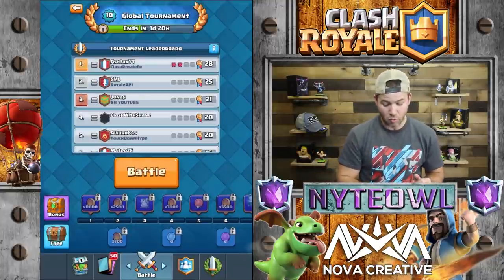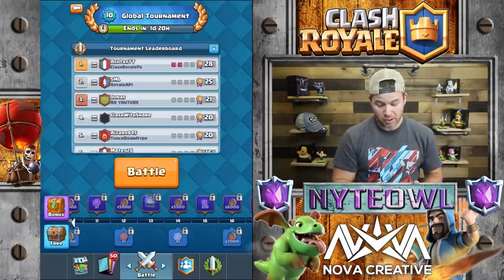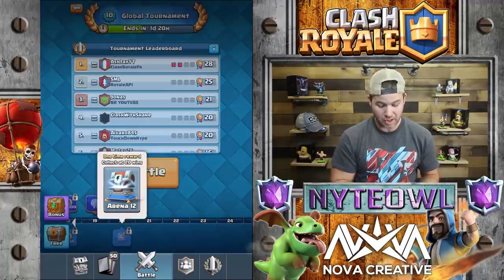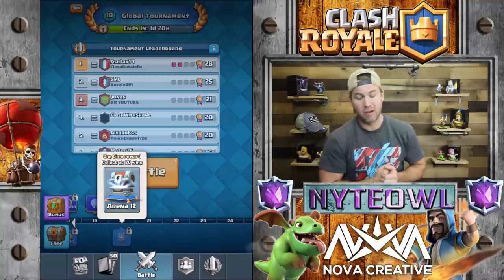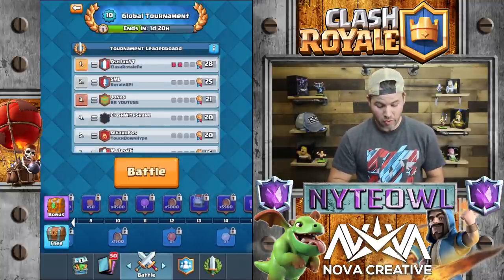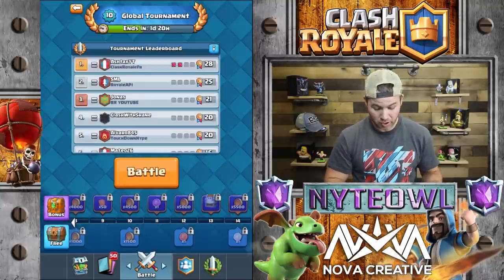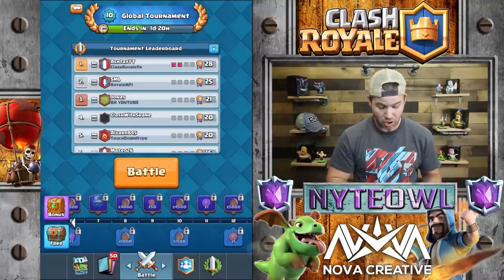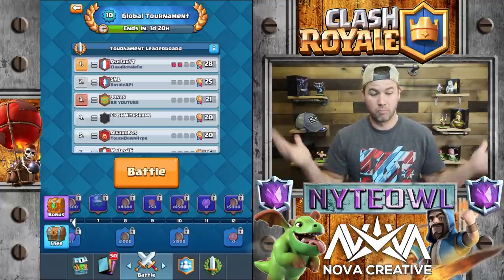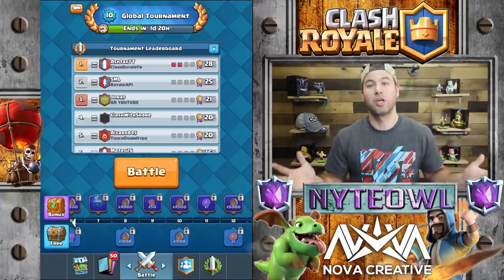There are two sides to the rewards bar at the bottom. The top side is rewards you can pay to unlock, and the bottom side is the free rewards. So let's say you finish the tournament with 20 wins — you're going to get yourself a lightning chest for free, along with 2,500 gold, a legendary token, and a rare token. That's just what you get for being in the tournament and getting 20 wins without getting four losses.